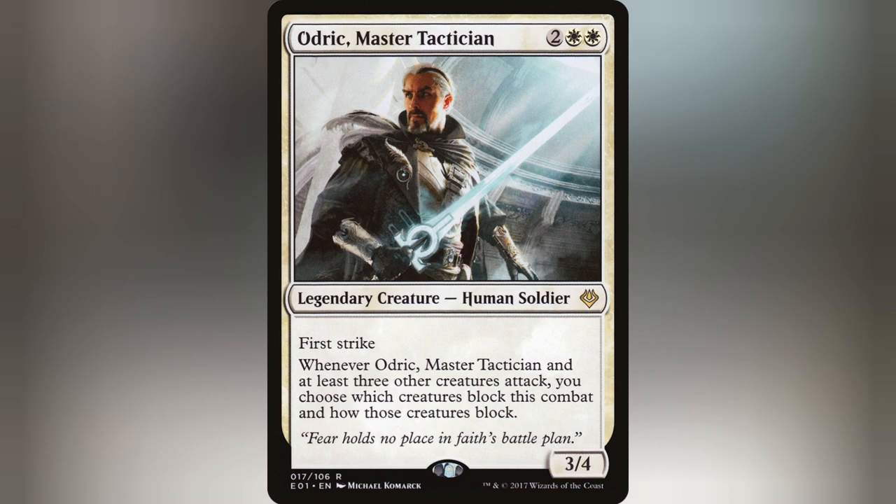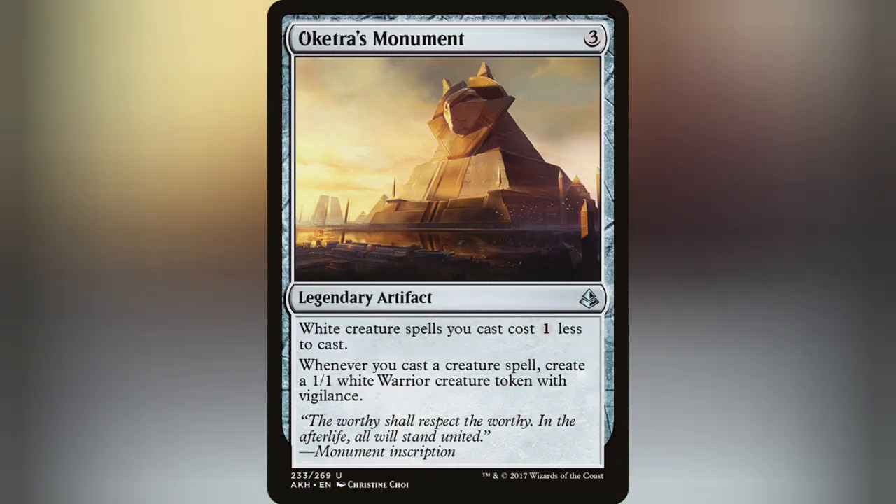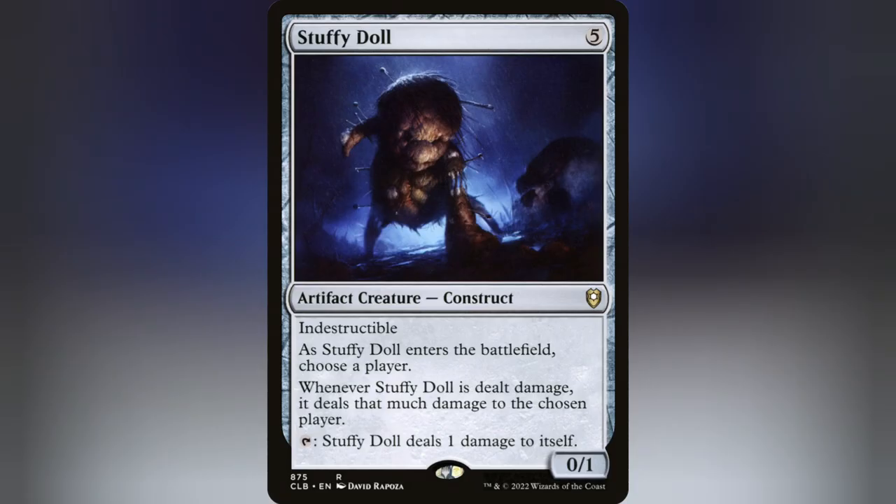The fact that we need to attack with at least three other creatures to activate Odrick is a great excuse to run cards like Call the Coppercoats, Oketra's Monument, and Errand of Duty. Need even more of an excuse to redirect damage? Run Stuffy Doll and just make your opponents pay for even thinking they could have big, dumb creatures.